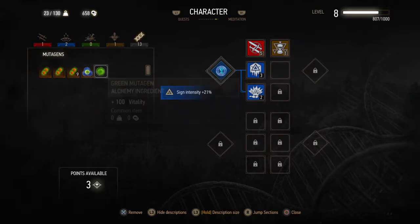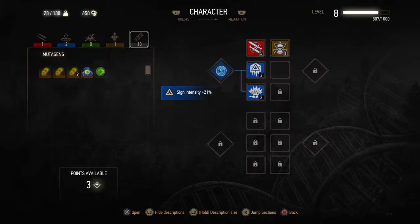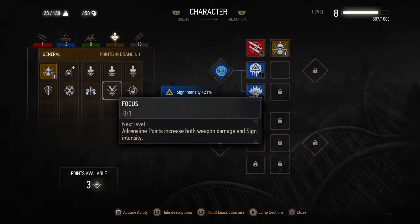So we never found the... I guess we never found the... Okay, on this side — these are the things that we can do. How about this: adrenaline points increases both weapon damage and sign intensity — wow.